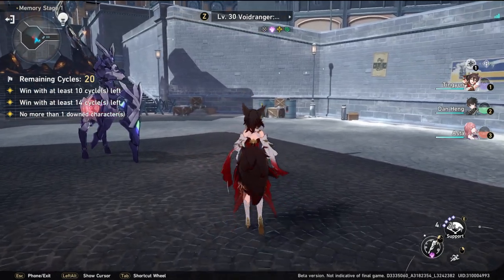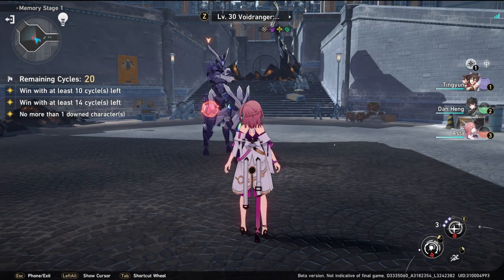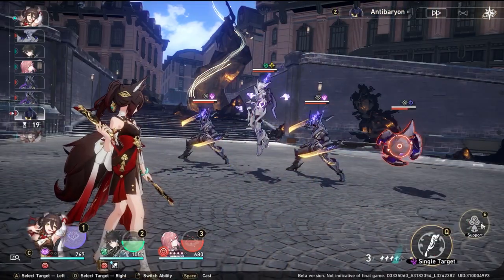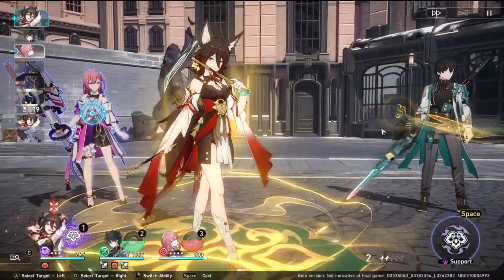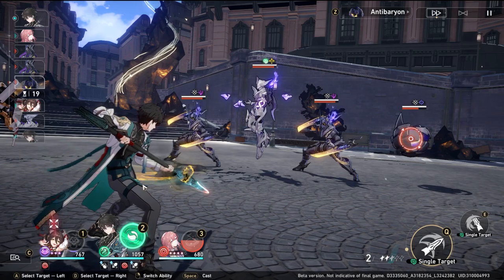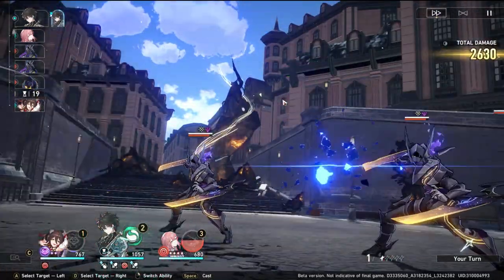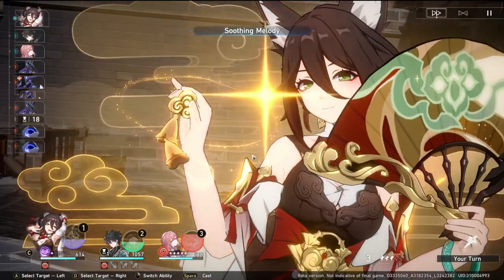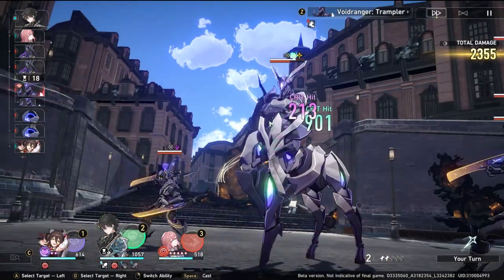Now the single-target hyper carry team demo. We start by using Tingyun's E skill for the attack buff, then Asta's E skill for the speed buff. We give Danheng the E buff and use his ultimate — he's the character we want to funnel all resources into. Then we land the slow on the boss: this is very important. The boss is now slowed.